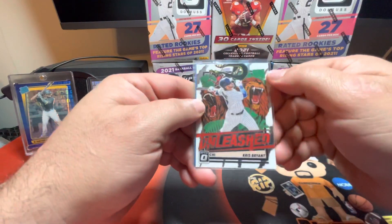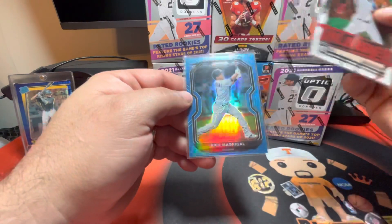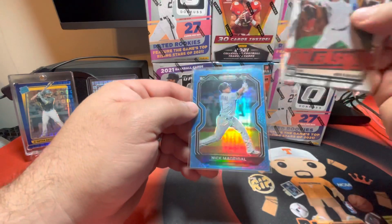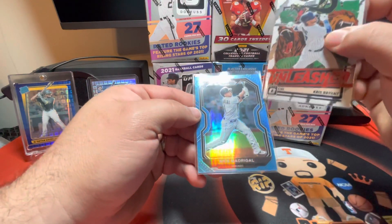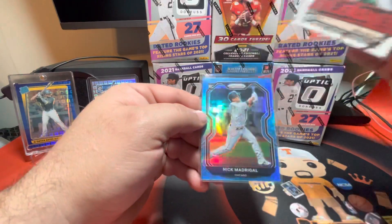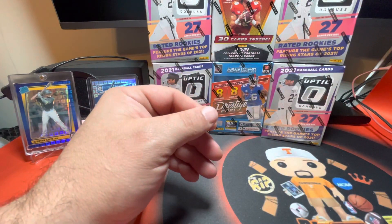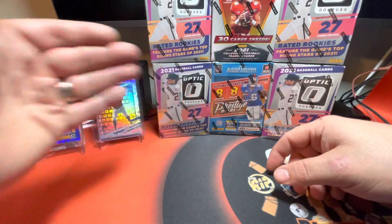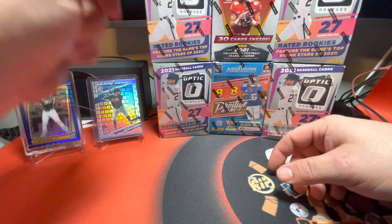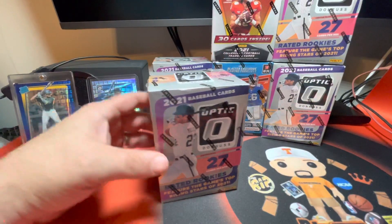It was an Optic Unleashed Chris Bryant — this is the white variation. I've got different variations of this card. And then a Nick Madrigal on the aqua or blue prism — I can't remember if it's called aqua or blue. Both of these, of course, are for my PC. I was glad to do that trade. I have no idea who came out on top, but he's a huge Braves fan and I'm a huge Cubs fan, so I think we both win.